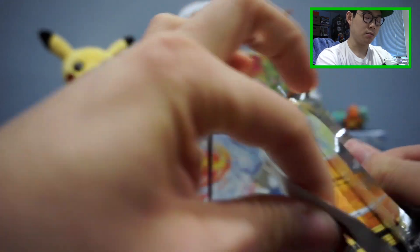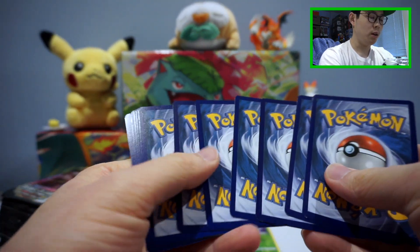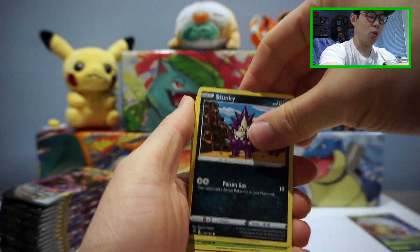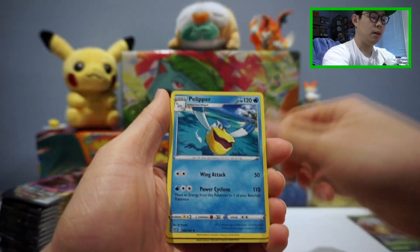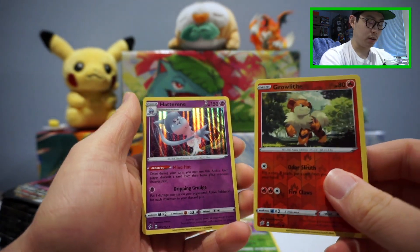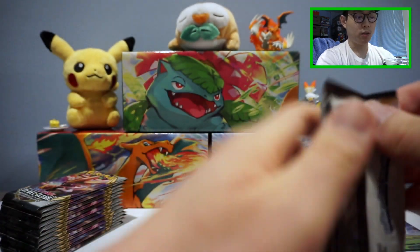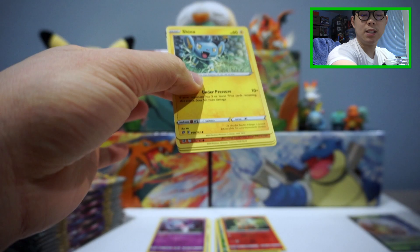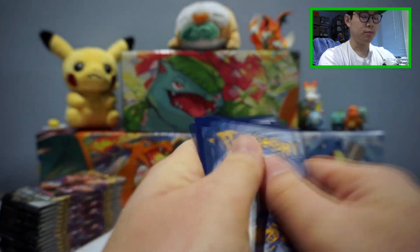On to the next pack — this is an Inteleon pack. I have yet to pull a Rainbow or Secret Rare from the set. I opened a Booster Box previously and didn't get a Rainbow or Secret, but I've seen boxes where people got both. We got a Holo Hatterene and a Reverse Holo Growlithe, so hopefully we can do that today. It would be crazy to pull even one, but to pull two would be bonkers. This is a Rillaboom pack, and Rillaboom has been treating me really well so far.